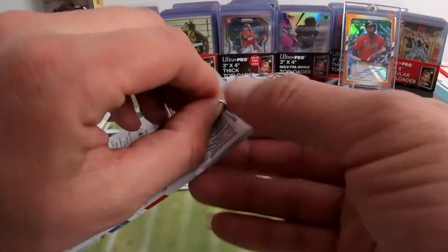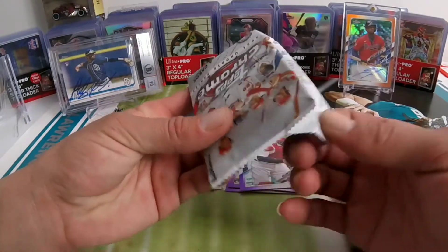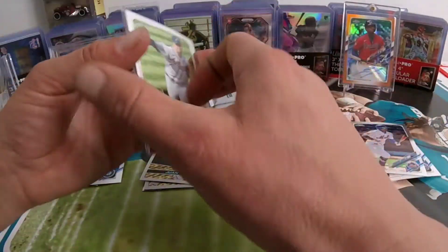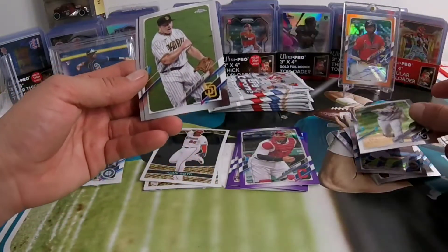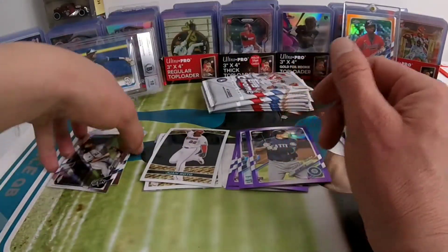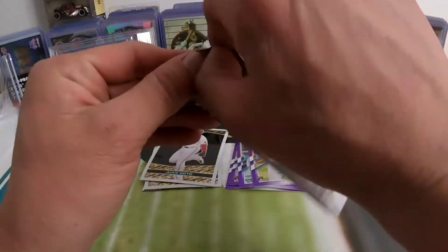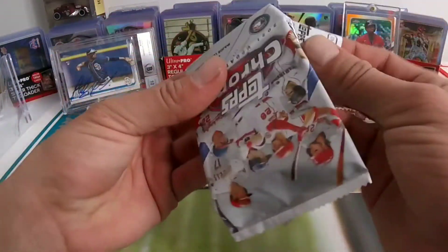So far nothing crazy. I'm looking for that Jarred Kelenic purple or that Jonathan India purple — that's really what I want here. If I don't get it I might have to open another box. Okay — Charlie Martin, we're gonna have a Mark Melancon from my Padres, and our purple is gonna be Evan White. Not too bad there — would have been a Kelenic — and Nick Madrigal.